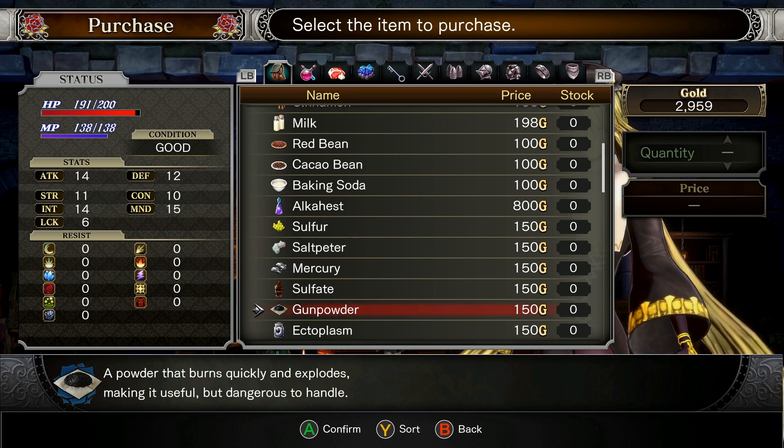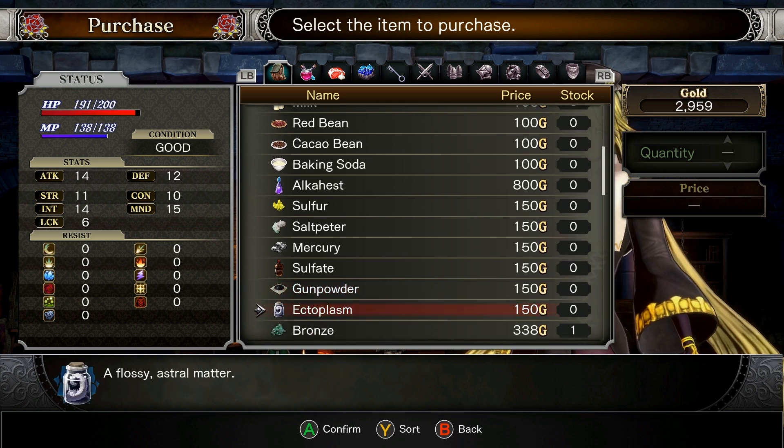Gunpowder: a powder that burns quickly and explodes, making it useful but dangerous to handle. Ectoplasm: a flossy astral matter.